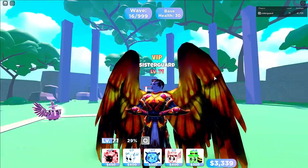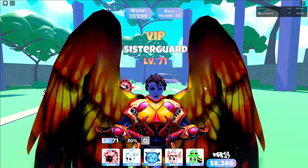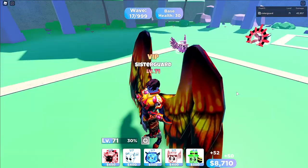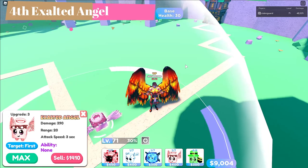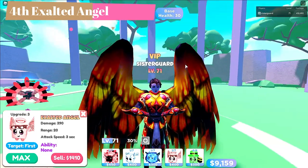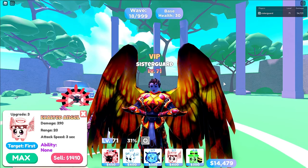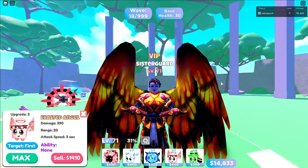So we're going to start with, in my opinion, the worst legendary to get — the one I would not recommend going after first. You do need them to get further along in the waves, especially if you're wanting to breach wave 55 in infinite. The first one is Exalted Angel. The reason Exalted Angel is number four is the simple reason it's a single target attacker. In infinite, there's always a lot of mobs with a lot of health. It does the most damage of any single unit to a single target, but it only does 390 damage to a single target every three seconds. The next unit on the list can hit multiple targets for a lot of damage every 3.5 seconds.